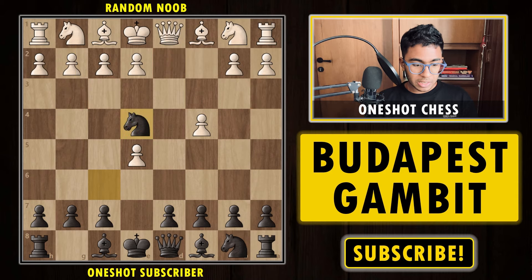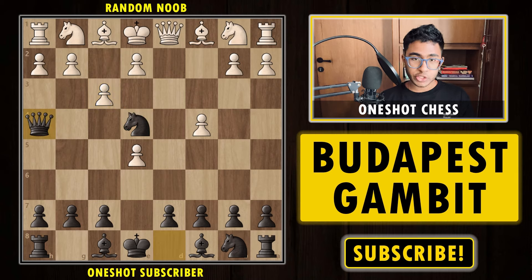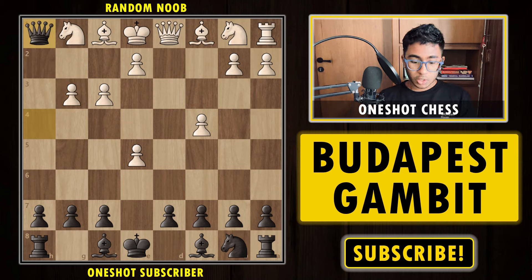After knight e4, if white plays the move f3 — logical, trying to hit this knight — it's already a blunder. We can start the game with queen to h4 check. If g3 is a forced move, we can simply sacrifice the knight. Pawn takes, and now we can simply capture the rook and we are winning the game.